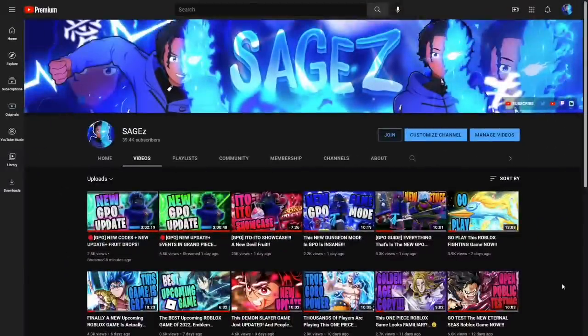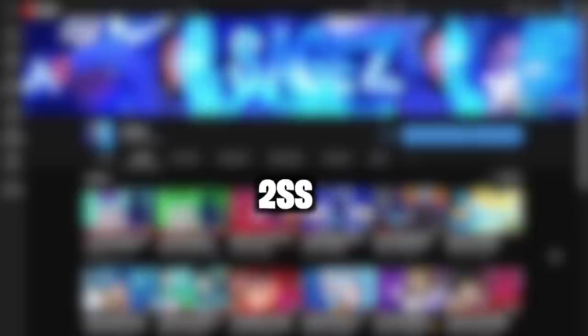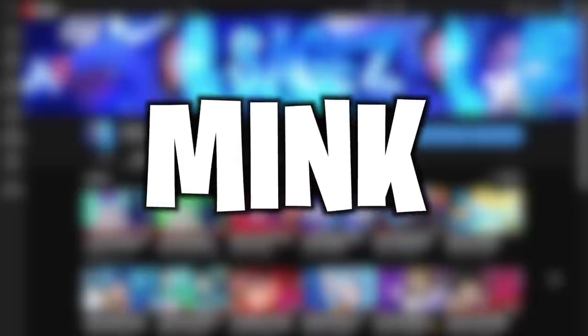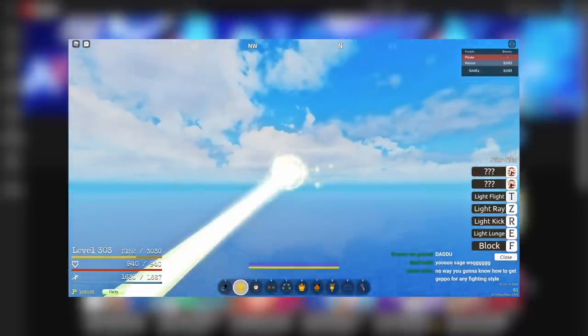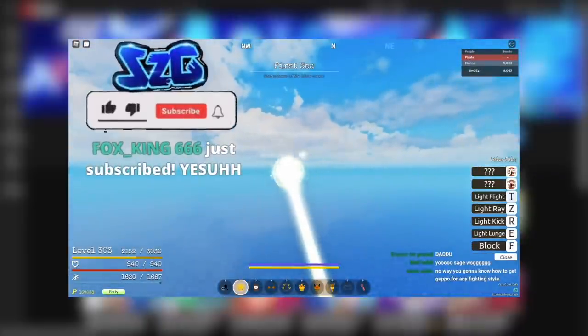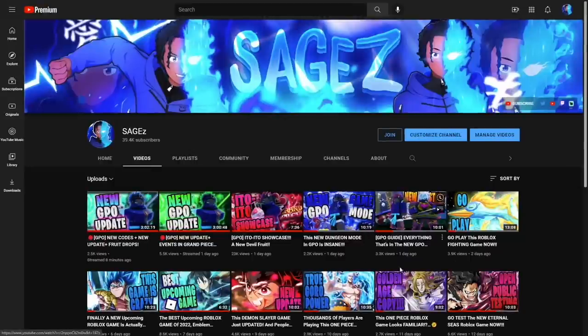With this update, apparently more things came out that we did not know about — things that are pretty big and pretty good for the game. Yes, if you read the title, it is the new Geppo trainer, which means you can now use any fighting style — two sword style, black leg, mink — with Geppo. Before we get into the video, make sure you like and subscribe. I'm trying to get to 40k subscribers.